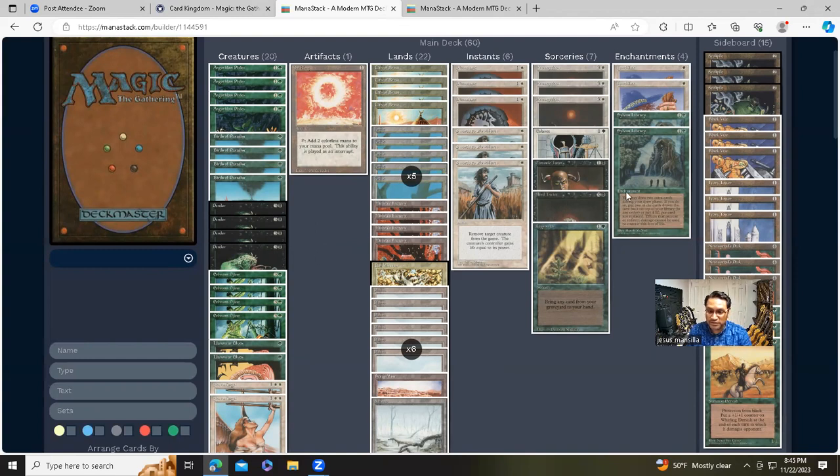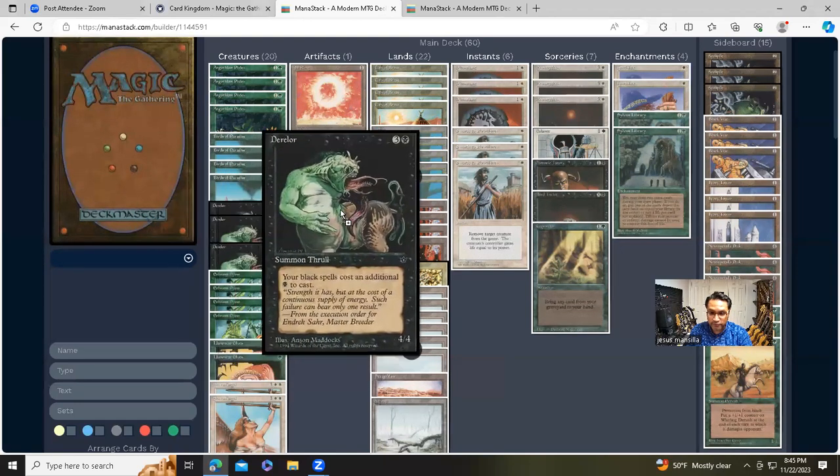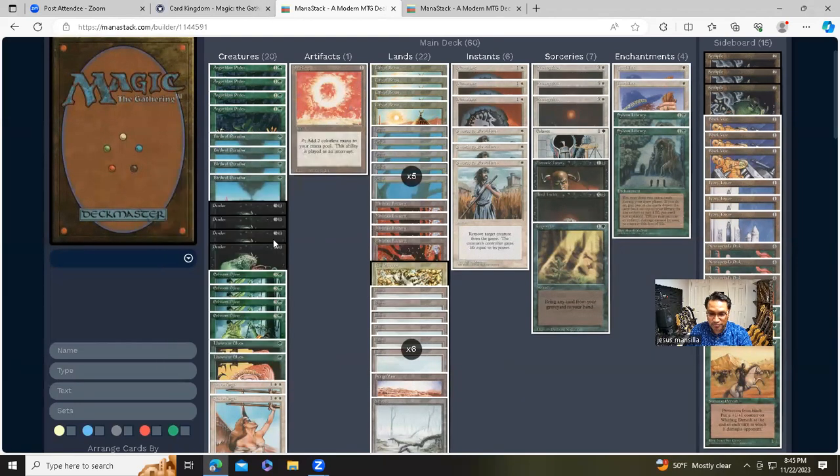The only caveat is Derelor — a 4/4 creature where your black spells cost an additional black mana. So if I have one out already I'd need double black to cast any other black spells. But since it's only six black cards total, it would be rare for that to happen. You could even pull off double black mana in this deck, so that handicap is not that huge honestly, especially not in this deck.